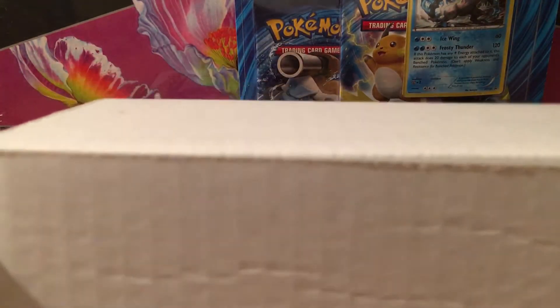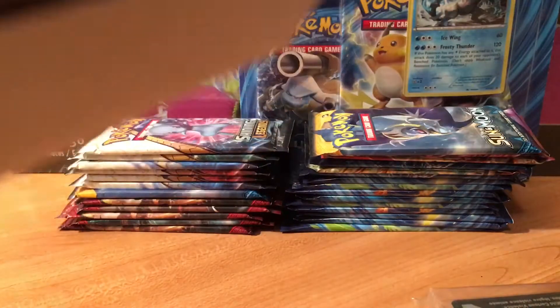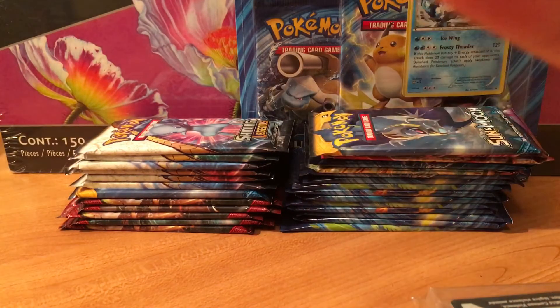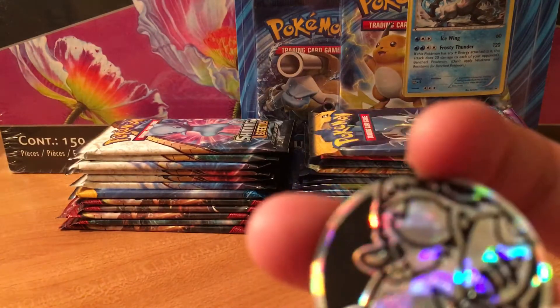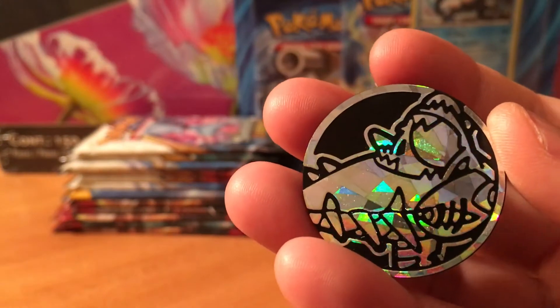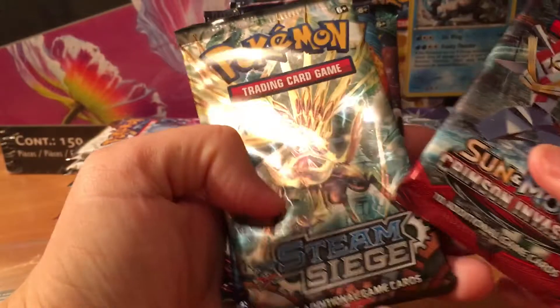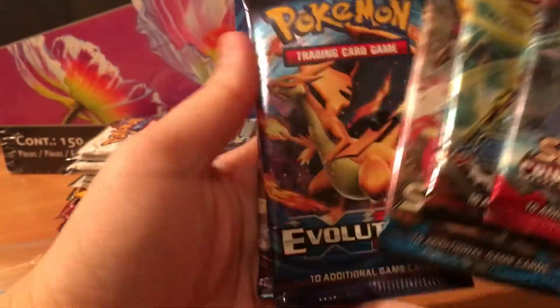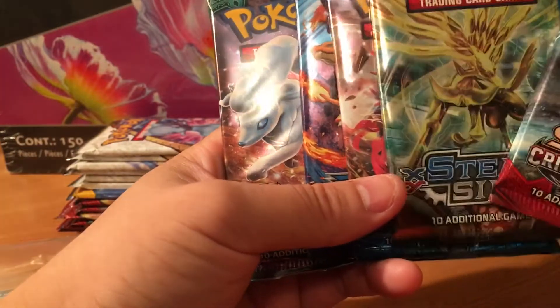I think it'd be cool if they put Queen City Gaming on this box or some sort of design rather than just a white box, but just the fact that they have a box is nice because a lot of other people won't even have one. We got Crimson Invasion from the new set, Steam Siege, Sun and Moon, Evolutions, Sun and Moon Guardians Rising — so these are all newer packs that are pretty common.